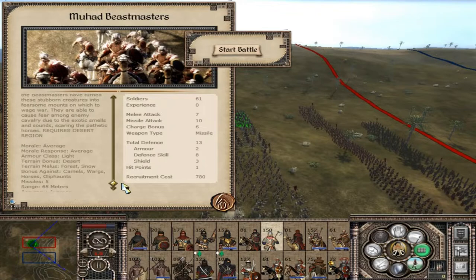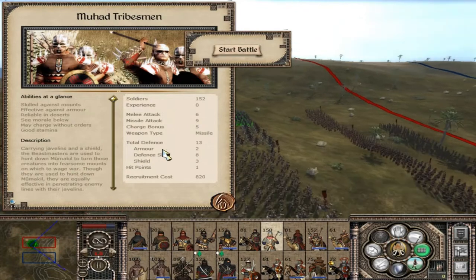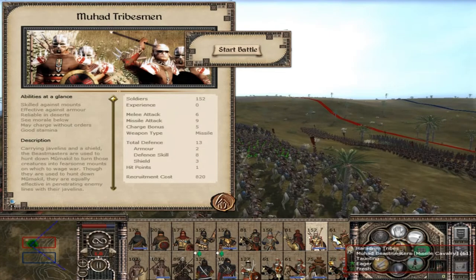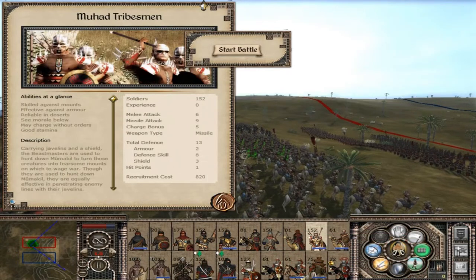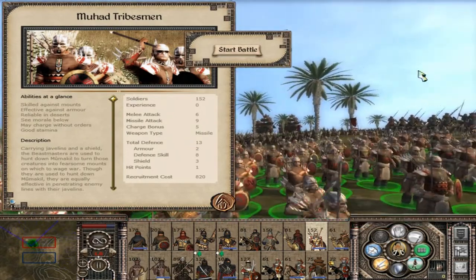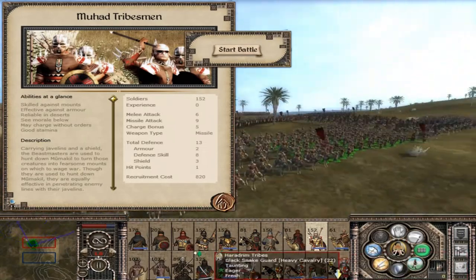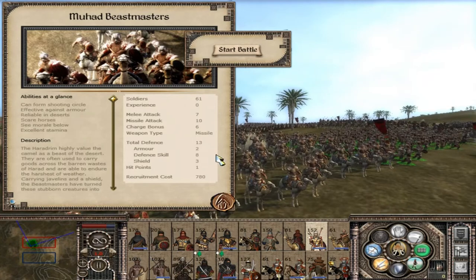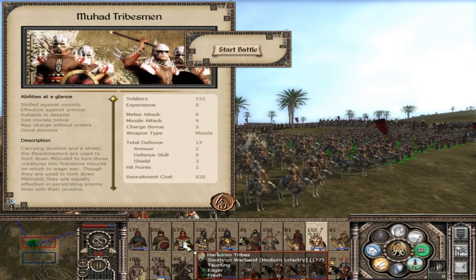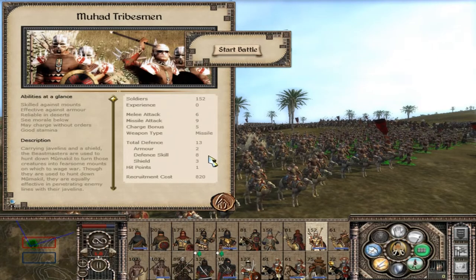The Beastmasters require desert regions because they require camels, and camels only come from the deserts. Even without their missiles, these units are on par with your Saffron Warband, with even more total defence in their leather-clad armour — though some of them aren't even wearing full breastplates. Their defence is mostly in defensive skill rather than armour, similar to the South Run Warband whose defence also comes mainly from defence skill with very little armour.